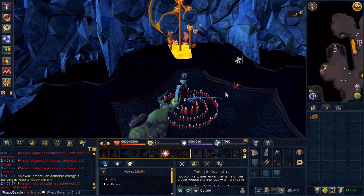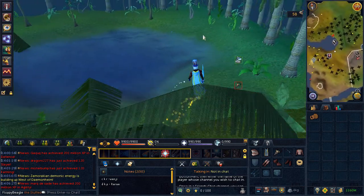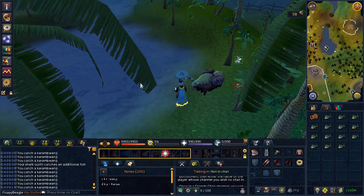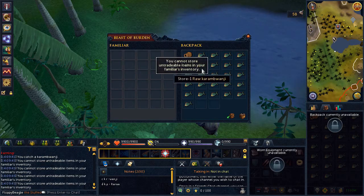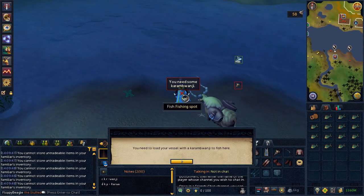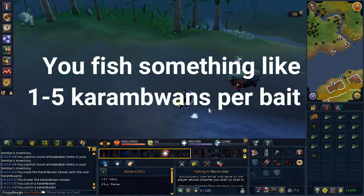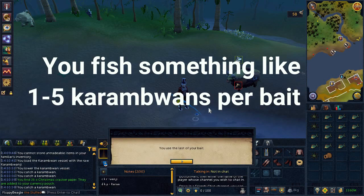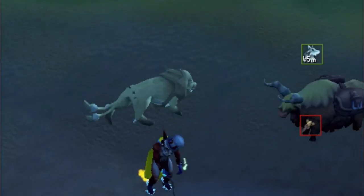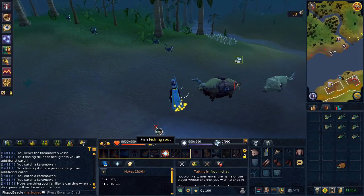My experience went a little something like this: you've got to do an annoying quest to fish them in the first place, you need special bait to even start, you can't purchase the bait, you can't store them in your familiar, the bait spots are far apart and deplete very easily, the vessel doesn't automatically fill or use any of the bait, and usage of the bait isn't consistent — most of the time being one, making the amount of bait you carry feel random.